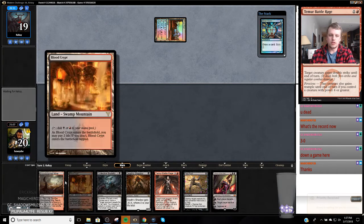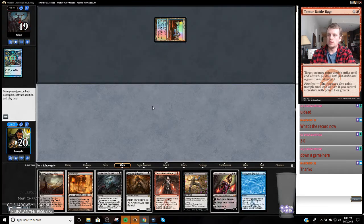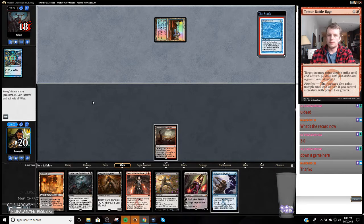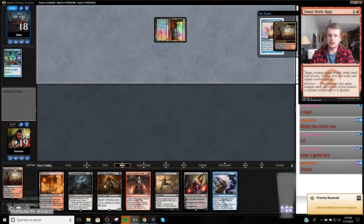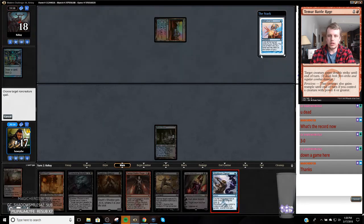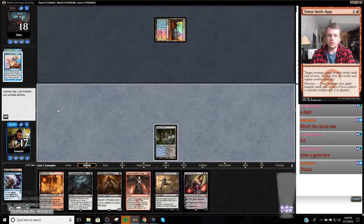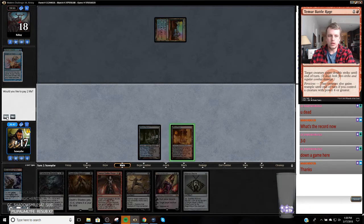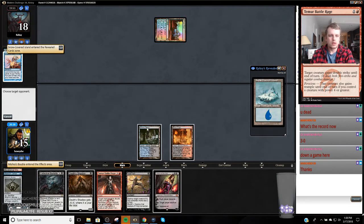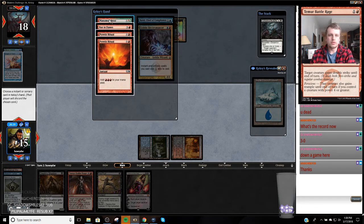I don't know what I'm going to fetch with this on turn one. I might just leave it uncracked and just play it. I would like to find one more way to deal damage to myself. Now we're going to be pretty aggressive with this Stubborn Denial — we're just going to counter anything now because we're not sure when we're going to be able to use it. And if we hit lands here, ideally we're just curving up into Liliana. We're not going to have enough time to use Stubborn Denial. We're just going to get rid of the card drawer.